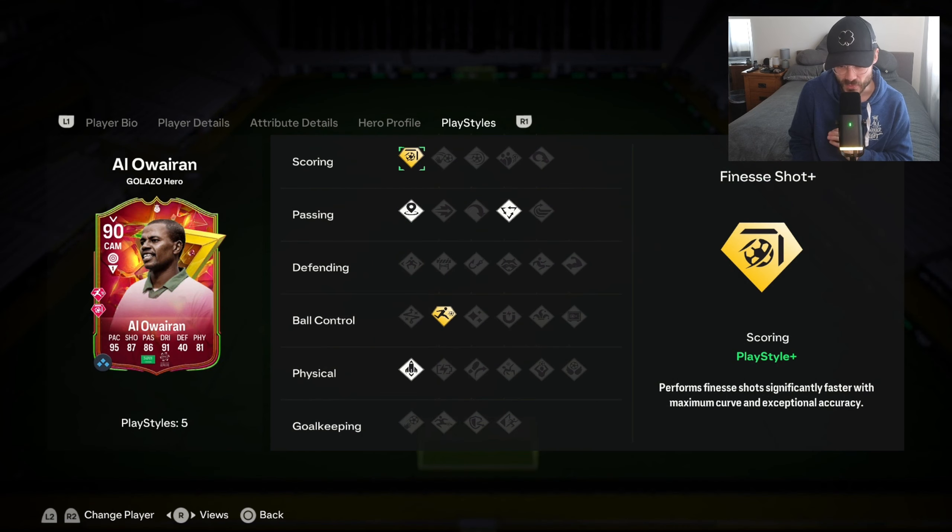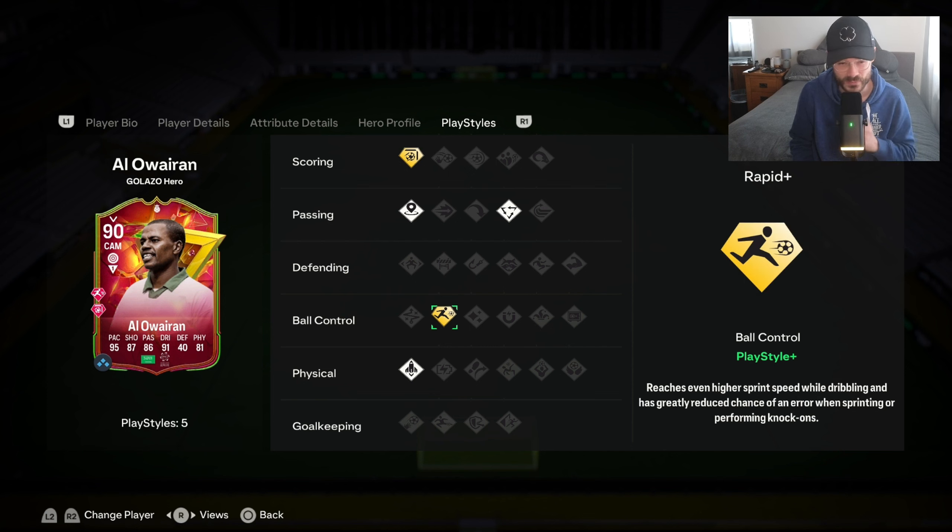Finesse Shot Plus is the first thing to take notice of here — brilliant still, not as OP as it used to be, but as a scoring play style it's what you really want for a forward. Rapid as well, as you'll see with the clips later on in the video. Rapid, with what I've put on him as a chem style — which is Marksman — works really well for him.